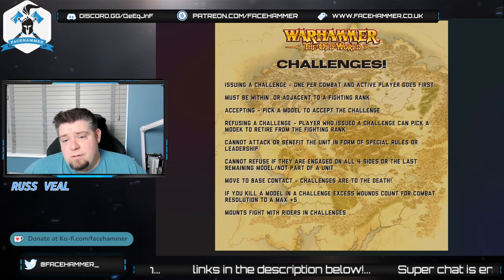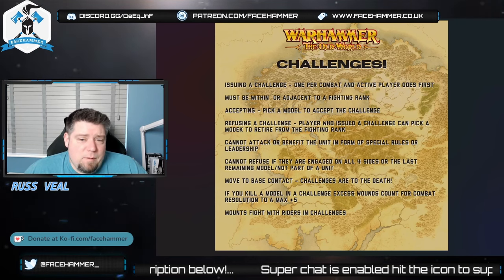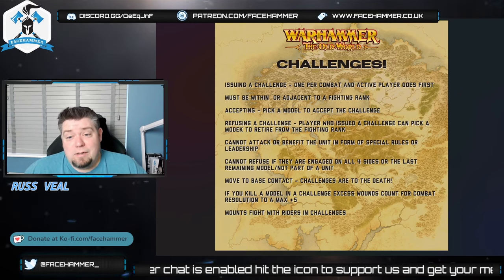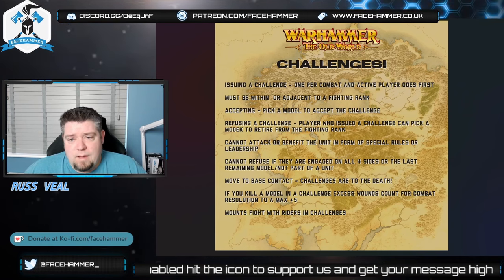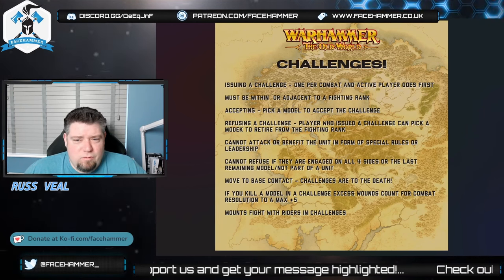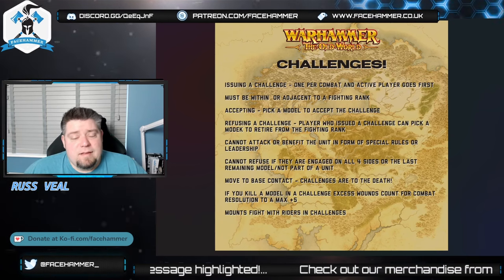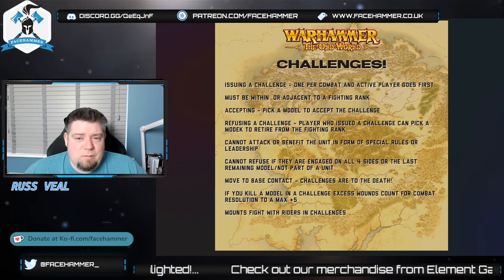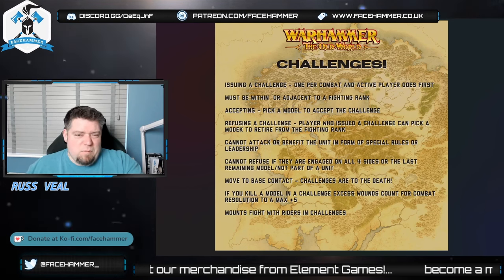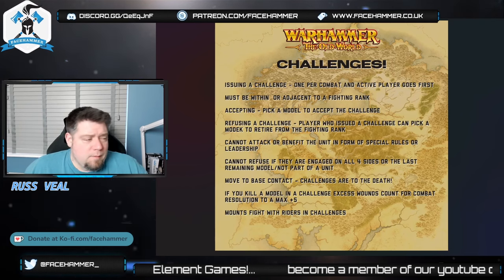Once accepted, you try to move the models into base contact — possibly by making way — but it is acceptable not to do that if it's awkward. There is some nuance here around whether models lose attacks if the challenged character moves out of their base contact, as only models in a challenge can fight each other. I'd suggest waiting for the FAQ on that, as there are some situations the rules don't fully clarify. You keep fighting until someone dies — if you kill a model in a challenge the excess wounds count towards combat resolution, up to a maximum of plus five.